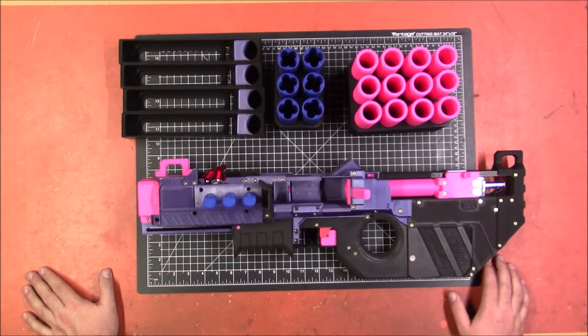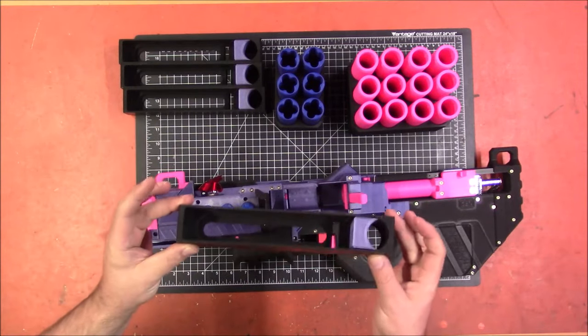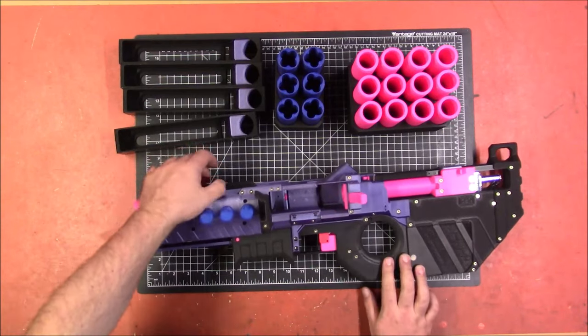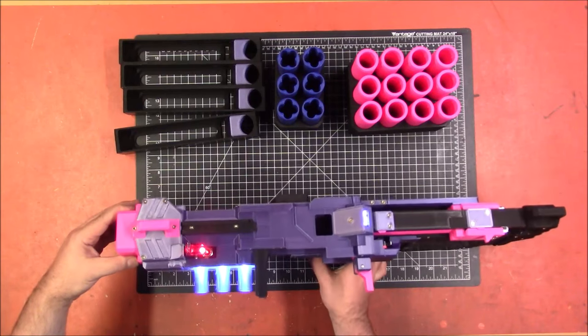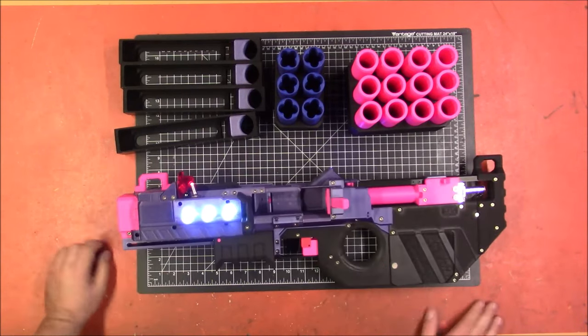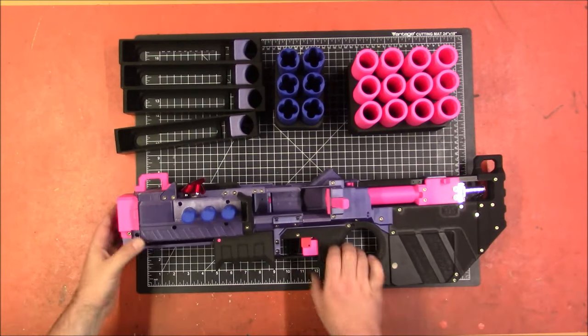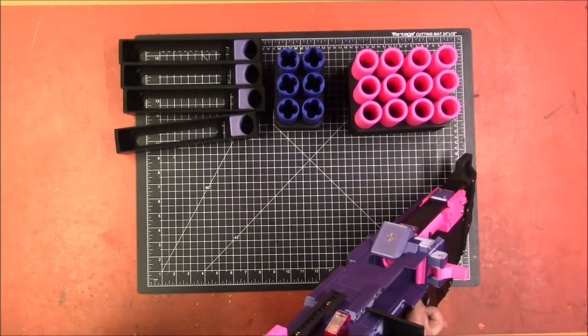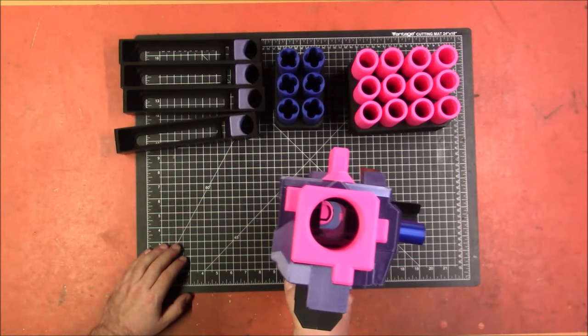It is a flywheeler. It is pump-action to feed. It does take magazines of shells, which is just fantastic. It lights up. It revs. It has a solenoid — solenoid powered — and then massive flywheels that can fire four darts or Mega XL.